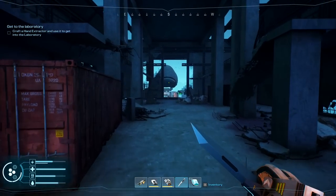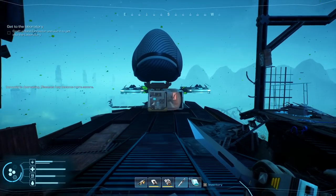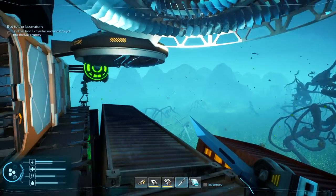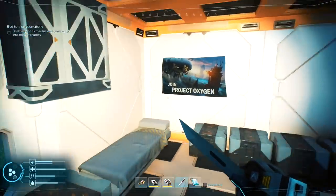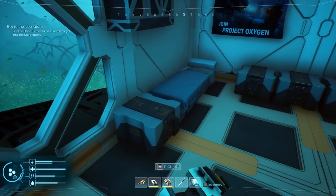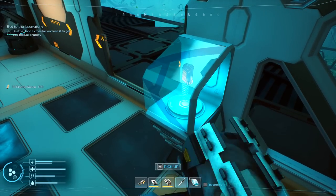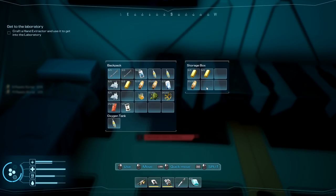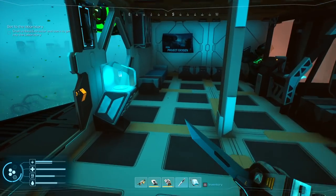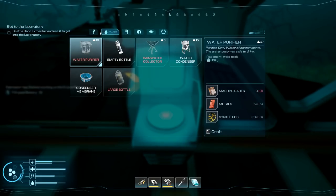Back on top now — we need to make the hand extractor. I could give myself a jolt of energy or get some rest. It's dark down there but we have a light, which is great. To make the crystals I need scrap plastics — I need three of those made for sure. I have a ton of scrap plastics here, so let's make three of those and grab another stack.